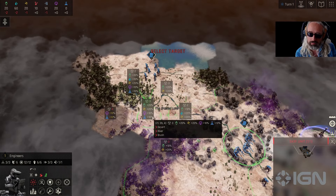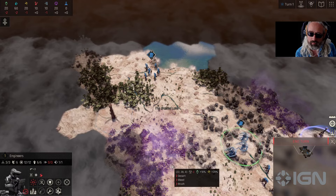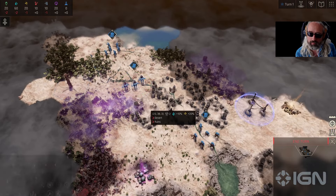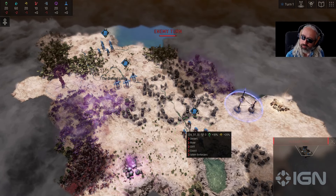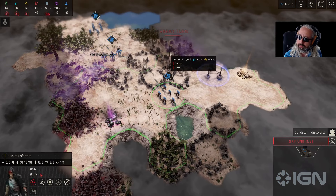That allows me to place an initial building and just start a faster thing, so I'm going to go towards there and make a city. I think that's the first turn — let's see what happens. Probably not much in the first turn since I haven't discovered anything.